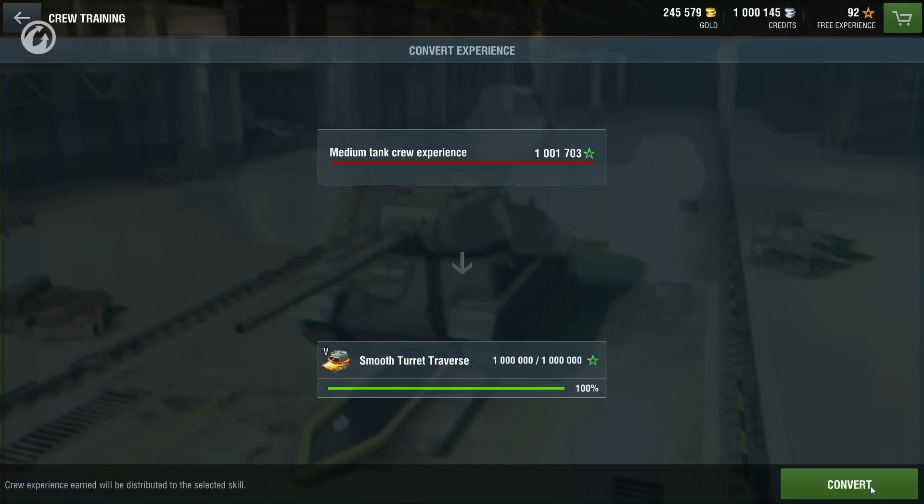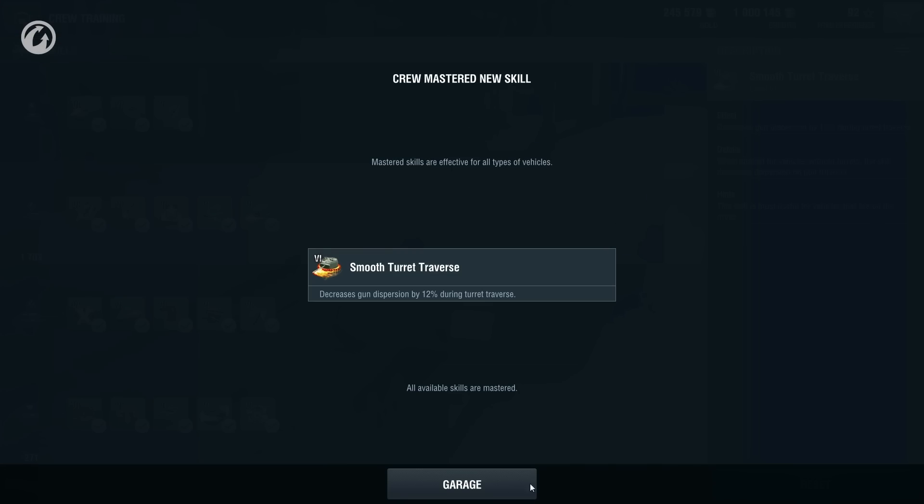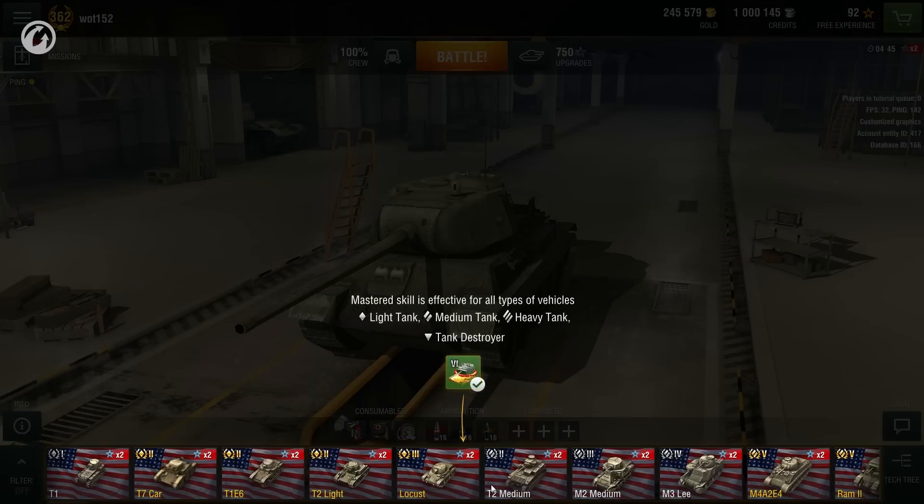The cost of training a new skill level has been changed, and the number of skills has been increased up to six. Now you can train your crew even better.